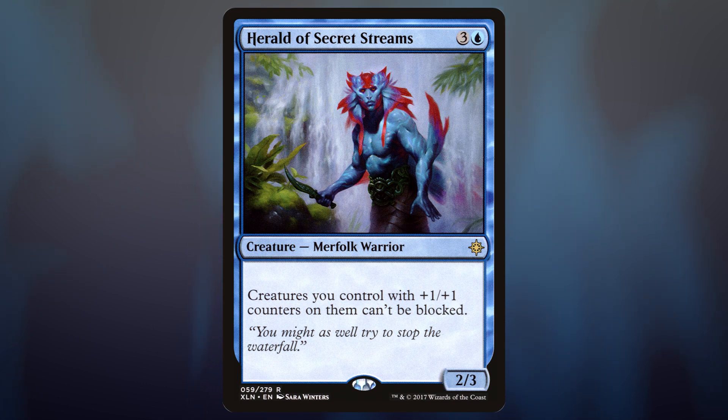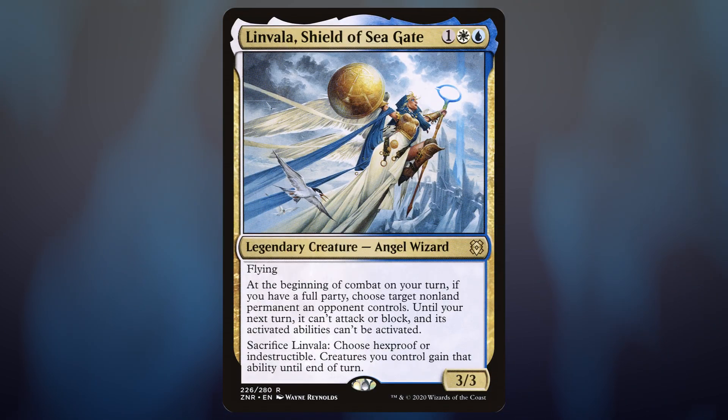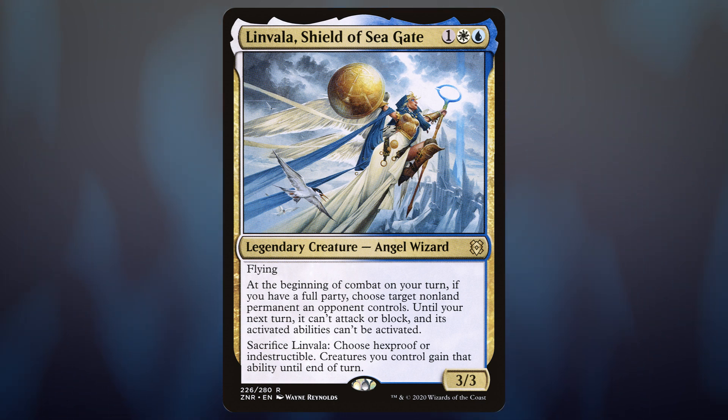Herald of Secret Streams is a gimme in the deck — it's a four-mana creature that basically says everything's unblockable on the team. And with all the plus one plus one counters going around, we might be able to swing for lethal in one shot. Walking Ballista obviously isn't included in the pre-con — it's another $20 card — but putting a ton of counters on this and then removing them to do a ton of damage is a good game. And I think we're going to want to make room for Lunvala, Shield of Seagate. We won't ever have the full party, but the point is being able to sacrifice Lunvala and give hexproof or indestructible to the whole team. If she's got a ton of counters on her it'll be a shame to lose them, but maybe we've got an Ozolith kicking around.